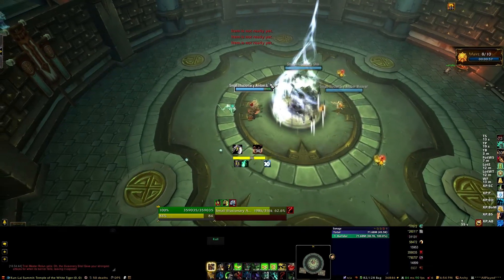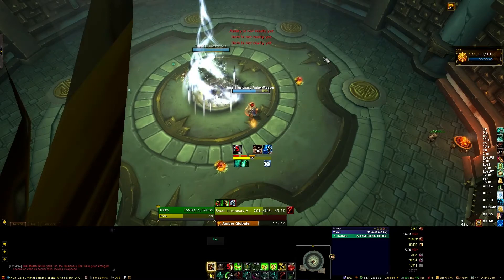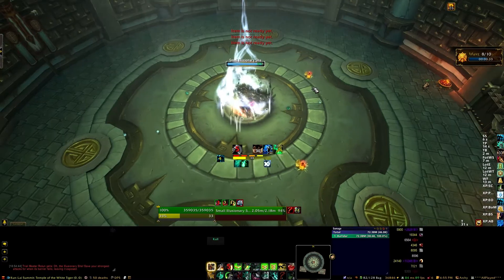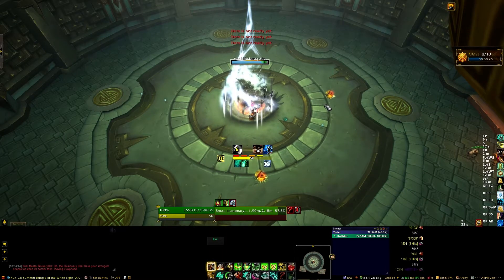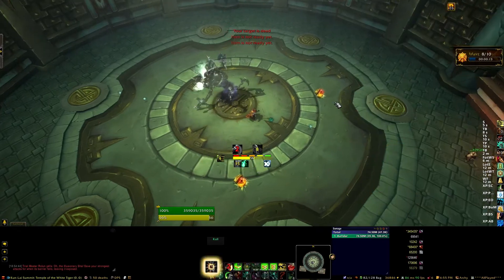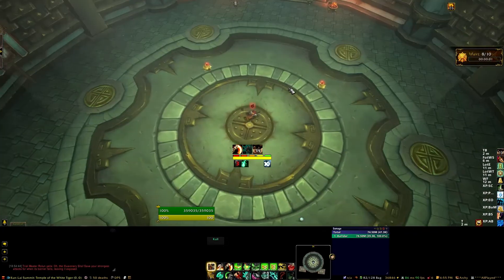Wave eight introduces the Shaw for the first time — you've got two Weavers and the Shaw. Focus on the Weavers first, because when the Shaw has that swirly white cloud around it, it takes 50% reduced damage. After about 30 seconds, the cloud disperses on its own, and during that window without the shield, it takes 100% extra damage. So the basic idea: when there's a Shaw active early in the wave, ignore it — attacking it is wasted time. After the 30 seconds are up and its shield drops, then you can burn it down quickly.